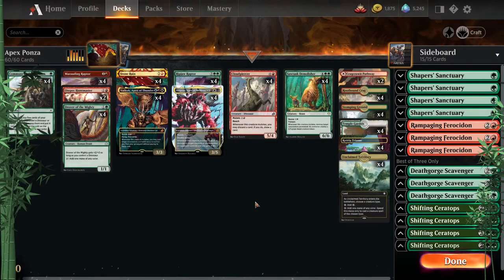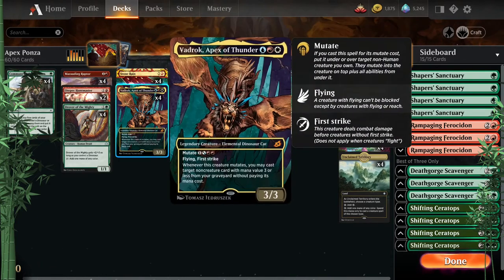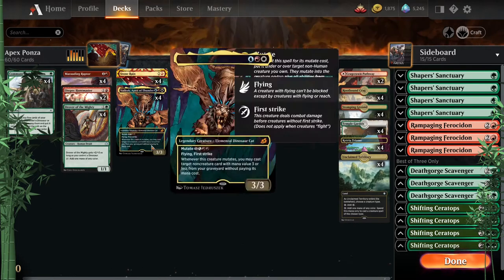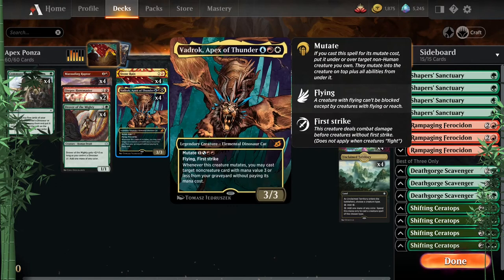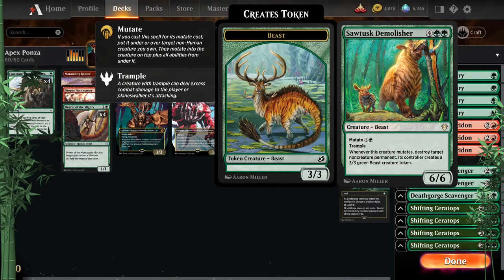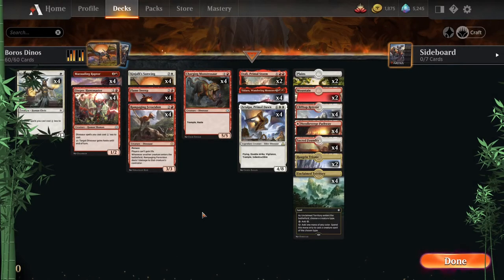Following that, we have Apex Ponza. Basically Stone Rain, then mutating Vadrok onto something to copy and cast more Stone Rain, destroying all their lands. Sawtusk Demolisher also helps since we probably don't care if the opponent makes 3/3s when we have a bunch of big threats. We destroy a lot of things with this deck.